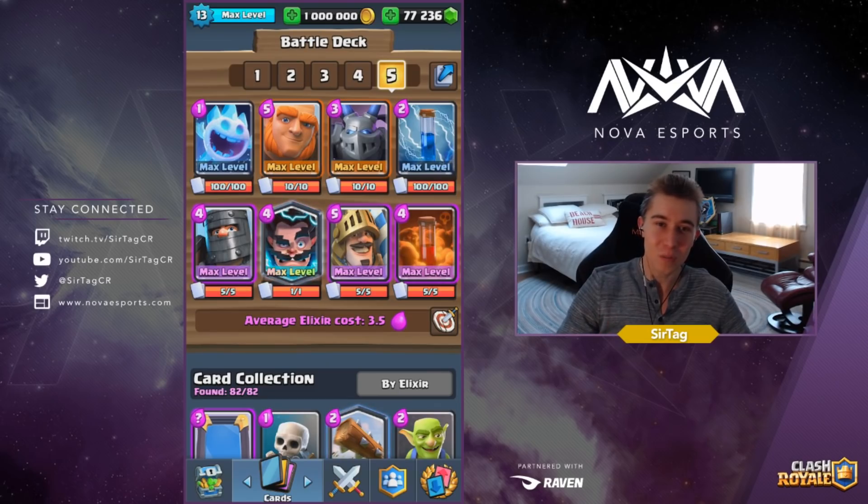The Prince just does so much DPS, and the Dark Prince's splash damage cleans up all the squishy units, allowing the Prince to actually get through to the units that matter. Because of Ice Spirit, you're gonna be able to outcycle a lot of your opponent's counters to Giant, even Pekka. After the initial Pekka ends up killing your Giant, all you gotta do is drop a Mega Minion, the Mega Minion will DPS down the Pekka, you cycle back to another Giant, and they will not be back to Pekka.